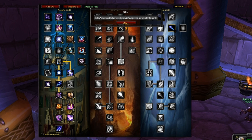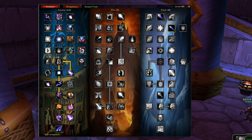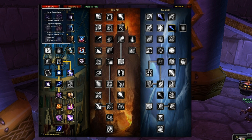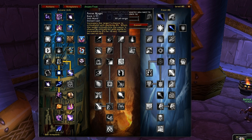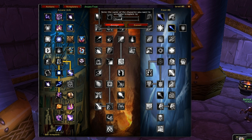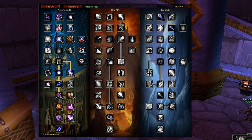Exporting isn't the only way to share your talent tree. If your friends also have Talented, you can send it to them directly in-game. Go to Actions, click Send To, and it'll send the spec to your friend. I think Crane is online right now - let's see if we can send it to him. That's basically how easy it is to share specs.